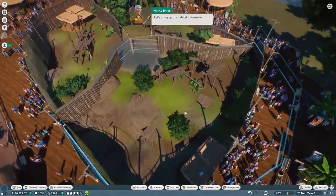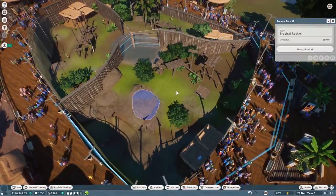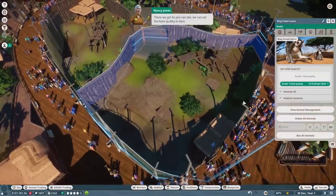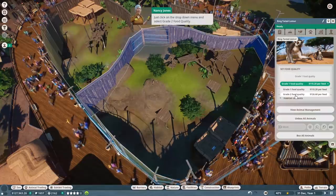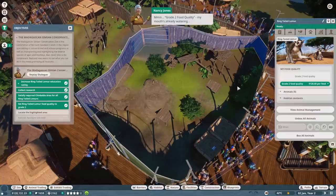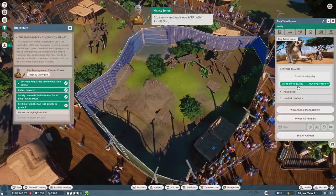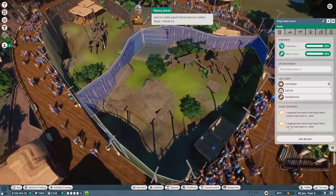Let's bring up the habitat information panel by selecting the lemur habitat. Now select the animals tab. As you can see, we can set the food quality in here - just click on the dropdown menu and select grade two food quality. Grade two food quality - my mouth's already watering! A new climbing frame and better food - you've really spoiled those lemurs rotten.